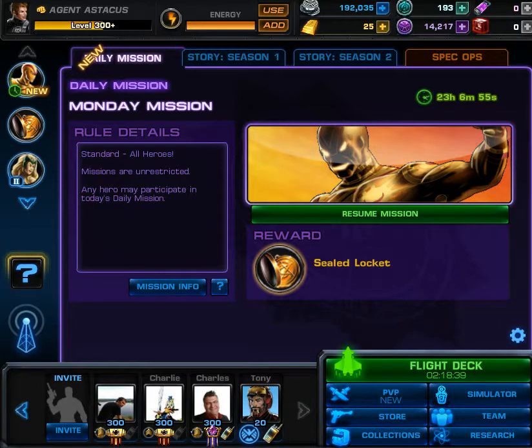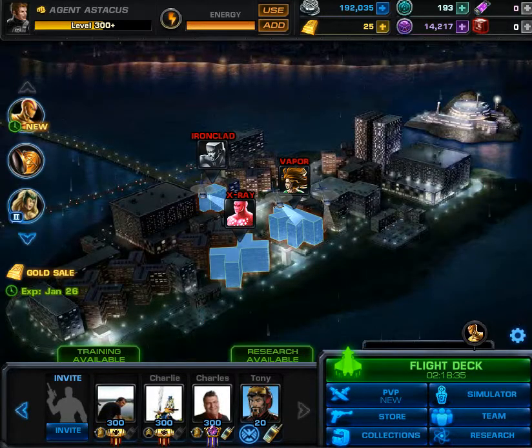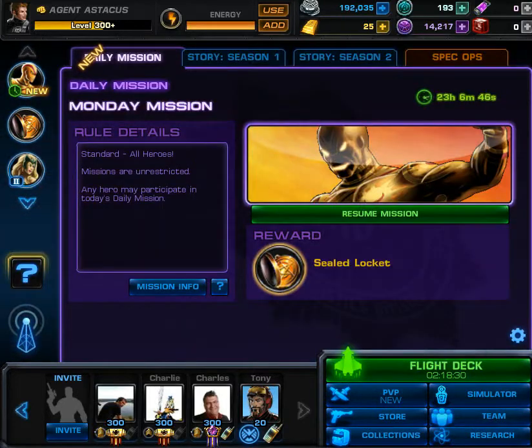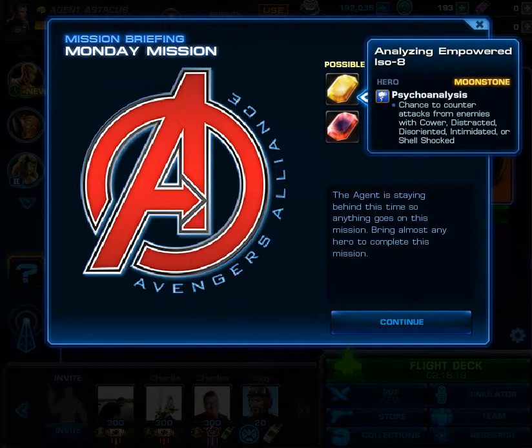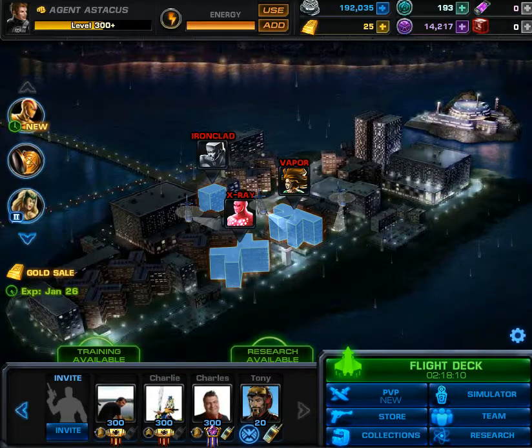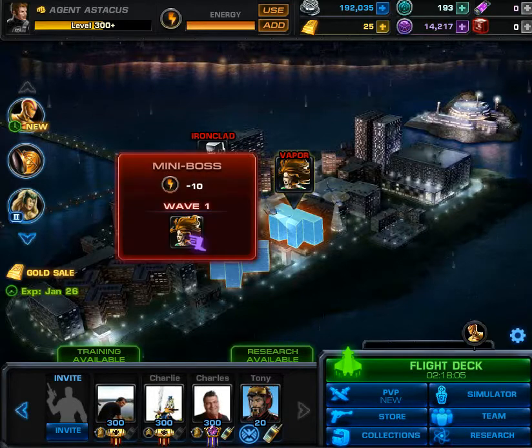Hello people and welcome to some more Marvelous Avengers Alliance. Today we take a look at another one of the daily missions. I have not checked out the reward so I might have to go to this screen. Okay so for this one we can use every hero, that includes the agent I think, and we can win EI, which has a very low drop chance in my opinion. We have Vector here as the final boss but we also have a couple of mini bosses, so I'll be recording this whole thing.